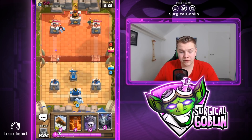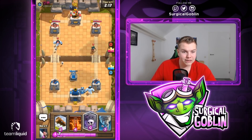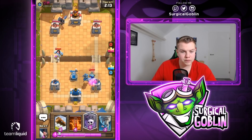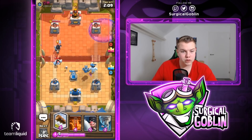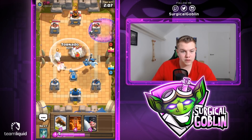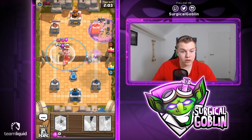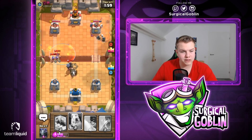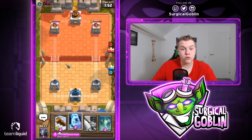He goes with a Bandit and has an Ice Golem, so this could be Three Musketeers. I'll support the Ice Golem with a Mega Minion to kill his Bandit. He goes with his Dark Prince — I'll try a Graveyard push here. He actually drops his Musketeers, so let's go with a Tornado and then Poison. This should be able to finish most of the Musketeers. Looks like we don't take any hits, which is really good — we take down the right tower to 1864 HP.